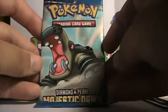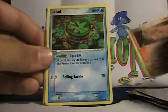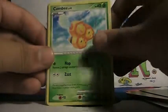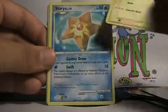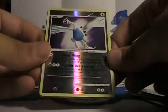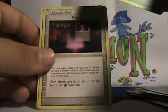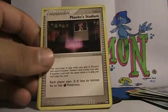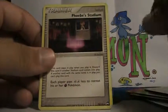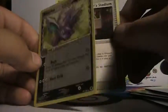And then the second was a Majestic Dawn pack. Oh my God. Okay, I got a Vulpix, Lotad, Combi, Voltorb, Staryu. Oh cool — Reverse holo Lugia from Secret Wonders, and holo Tangrowl from Great Encounters — that's awesome. Lugia is pretty awesome. Phoebe Stadium. And Nidorino.